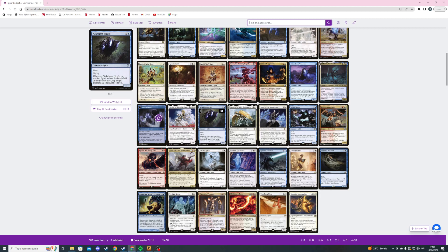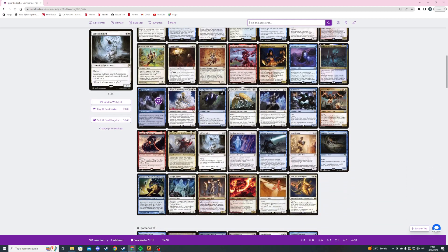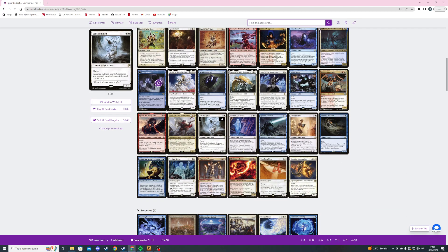Then we're playing Nebelghast Herald — I'm confused with those names because I'm German and this name is so German, and I'm trying to record these videos in English. Anyway, three mana 2/1 flying flash spirit. When it or another spirit ETBs, we can tap target creature an opponent controls, which I think is very good. This is a budget deck only playing in combat-reliant metas, and one problem this deck could have is big trample creatures — just tapping them down at the beginning of combat is very helpful.